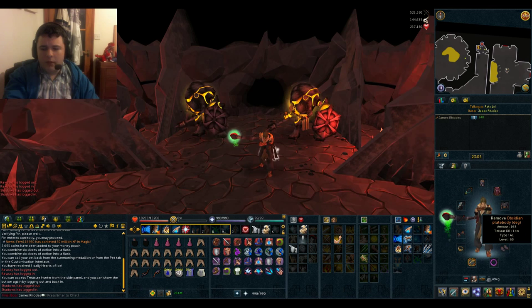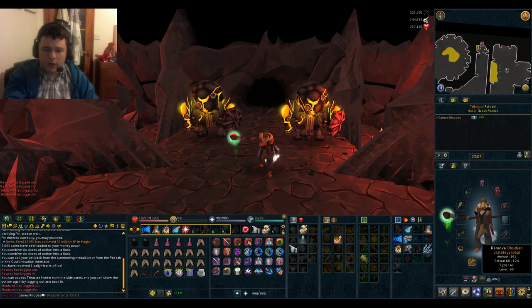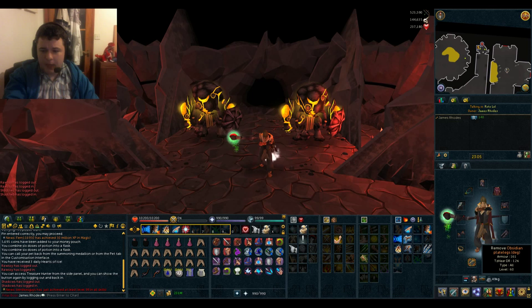Now the great thing about the obsidian armour is it has TzHaar damage reduction on there, which is great especially for when you're fighting the Jads that you'll see multiples of in the Fight Kiln.